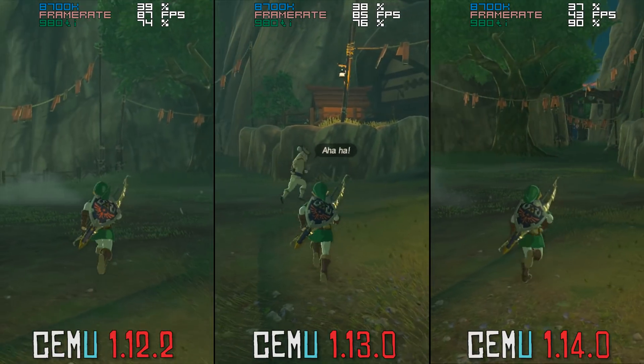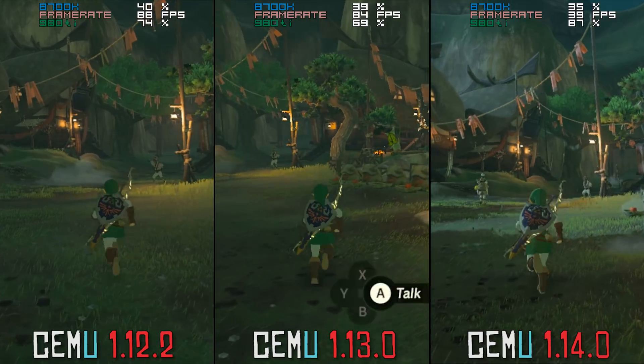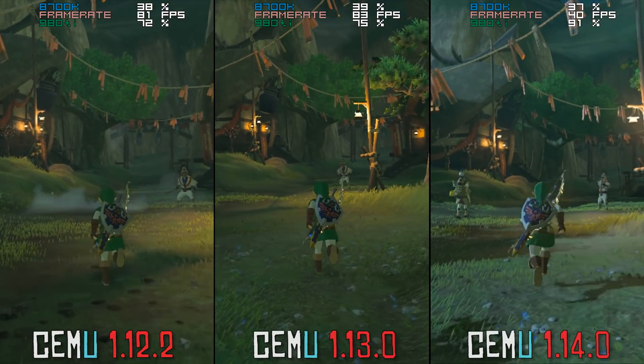Performance wise, 1.13.0 and 1.12.2, at least on Nvidia GPU hardware, run practically identically.